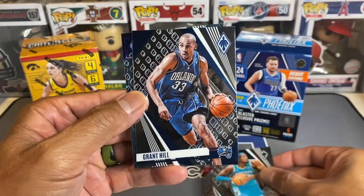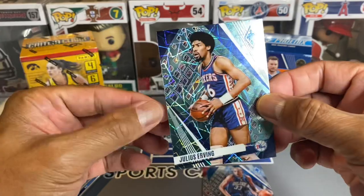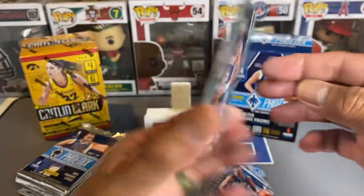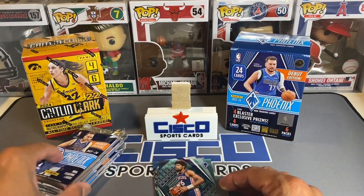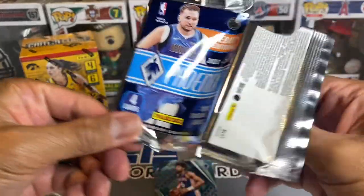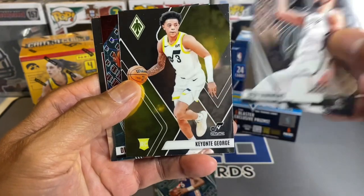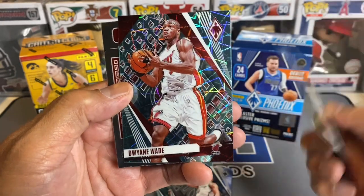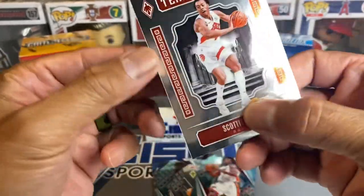Mark Williams, Grant Hill — another old timer — and look at that, we got Dr. J, Julius Erving. Pretty cool looking card. Is it numbered? No, but it's still a sharp looking card. Tell me what you think about having a lot of old timers or Hall of Famers inside these modern-day boxes — I don't know if people really grade them or if the cards are worth that much unless it's an auto. Oh boy, there's Ben Simmons and Dwayne Wade — another nice looking card there.